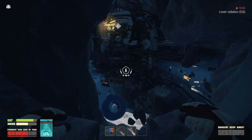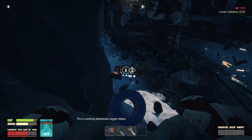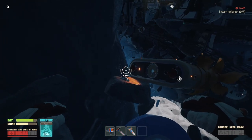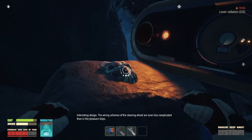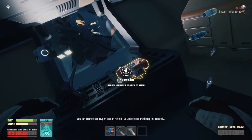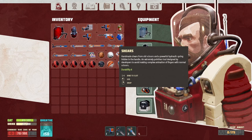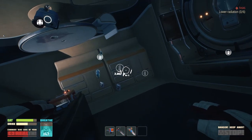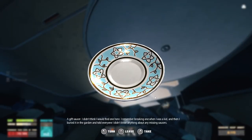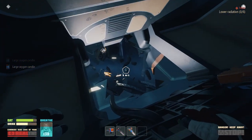Yes, it really is almost a whole ship — this is a working autonomous oxygen station. Interesting design — the wiring scheme to the steering wheel is even less complicated than in the pleasure ships. You can connect an oxygen station here if I've understood the blueprint correctly. I need the repair tool for that. Let's take everything we can get from here.